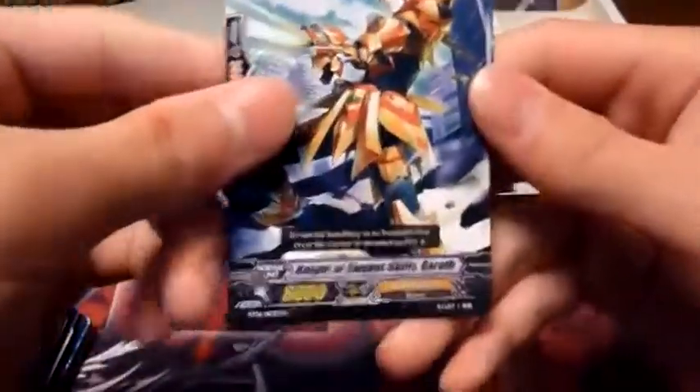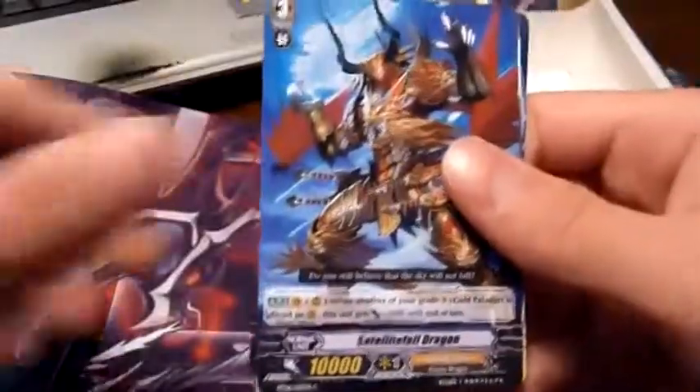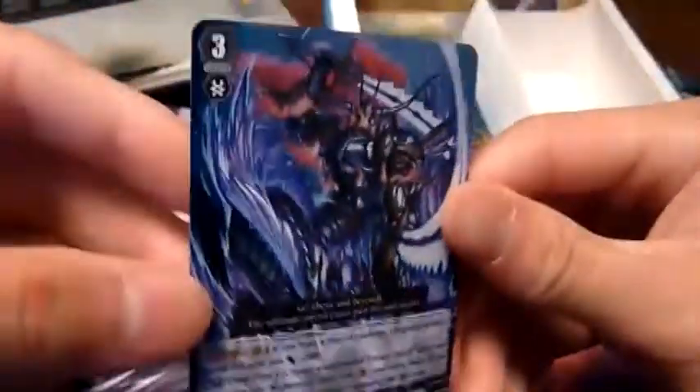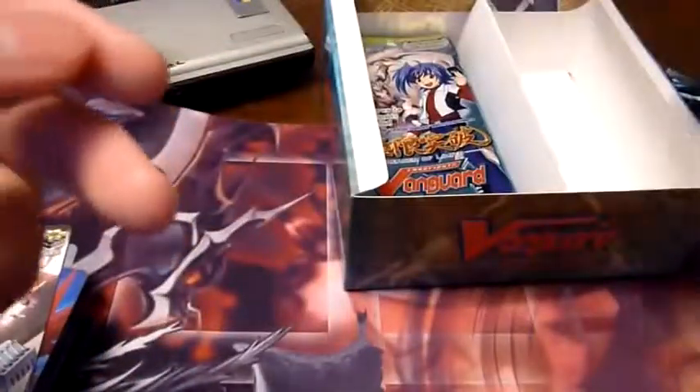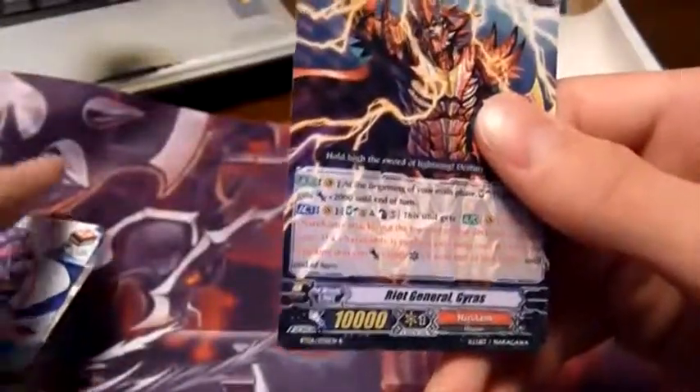Next pack: Knight of Elegant Skills Gareth — oh, there's a triple double rare I think — Bright Lance Dragoon, Satellite Fall Dragon, Critical Hit Angel, and a double rare — Deadly Swords Master. Another Grand Blue. Yeah, I think I might have to make a Grand Blue deck — there's so much Grand Blue in here. Next pack: Muscle Hercules, Little Fighter Tron, Dragon Monk NC, Bouquet Toss Messenger, and a rare — Riot General Geras.